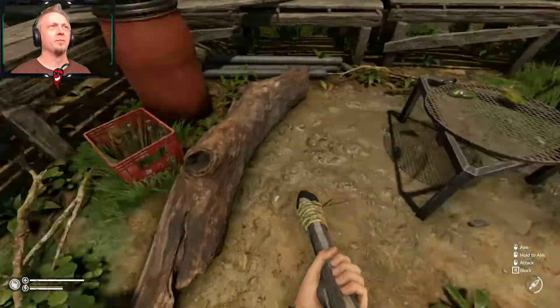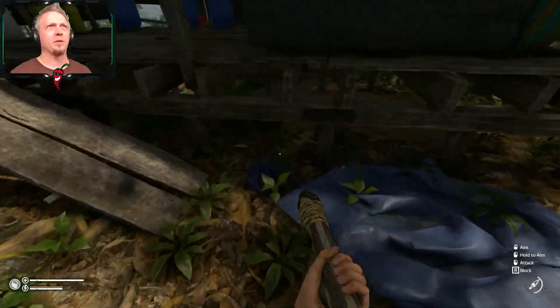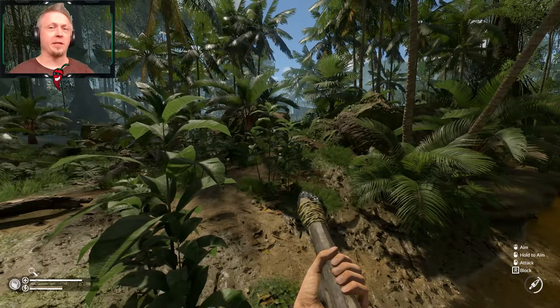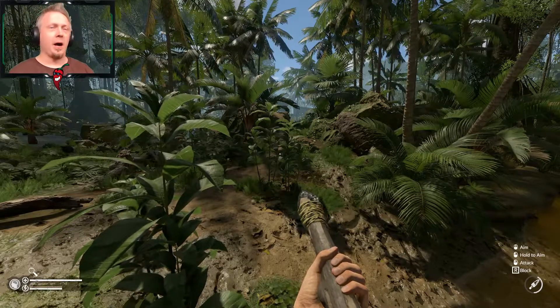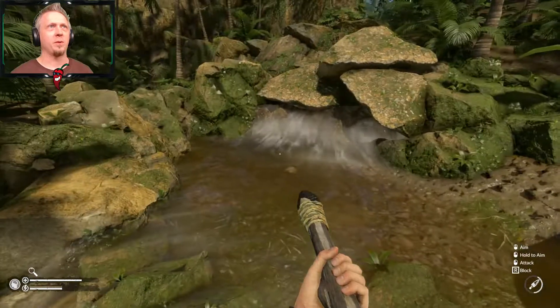I got me another machete. I've got one back at the anaconda camp that I haven't been using and now I've got a spare. So one advantage of having access and using the abandoned camp is that coming from the drug processing facility, if you come out this way to where you've got this little waterfall...